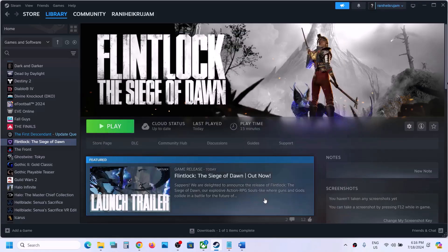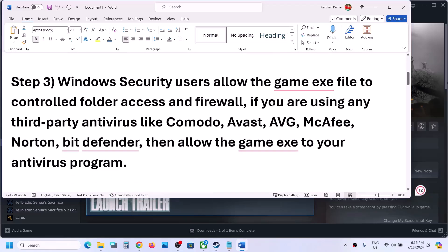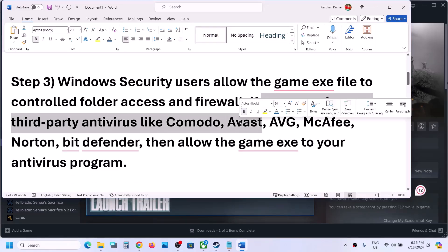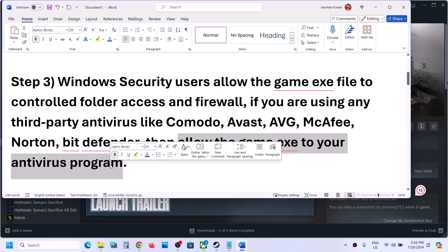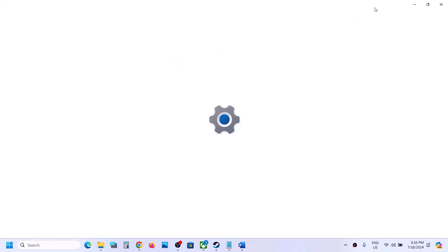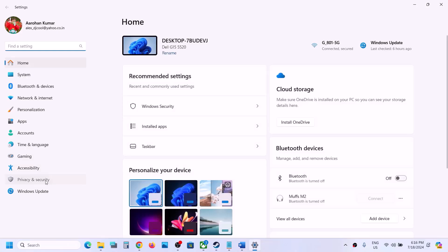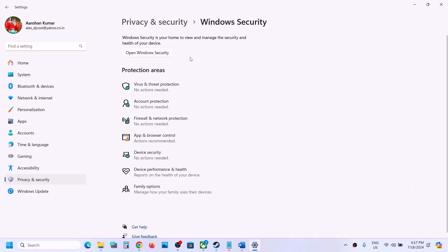The next step: if you're using any third-party antivirus program like Avast, Norton, Bitdefender, or McAfee, make sure you allow the game EXE file through your antivirus. If you're using Windows Security, open Windows Settings, go to Privacy and Security (Windows 11) or Update and Security (Windows 10), then click on Windows Security, then Virus and Threat Protection, and scroll down.